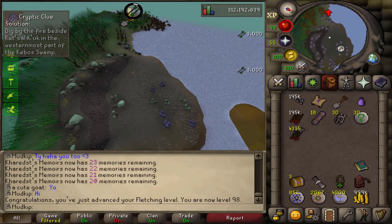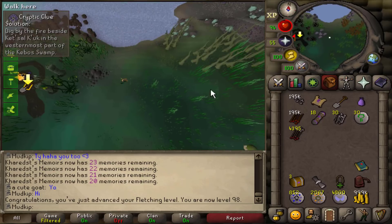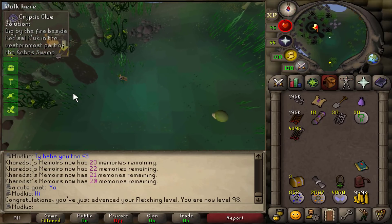I like how the wiki specifically has to say that if you're starting from arrow shafts and feathers then it's 21,400 arrows per hour. Like they actually have to do the math for you because apparently it's a very complicated equation.